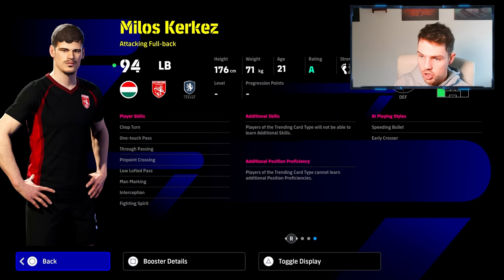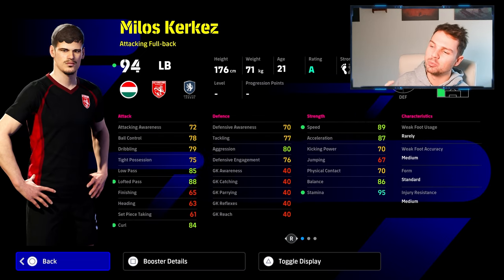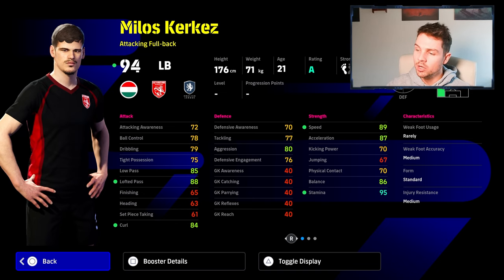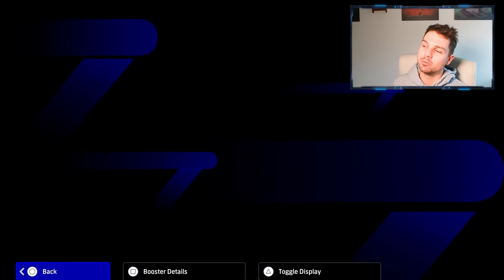He's going to have crossing plus 3. Fairly okay player skills, but I think this is a bit of a disappointment. His speed and acceleration are going to go to the 90 zone, and his balance and stamina are going to be where they need to be as well. Passing is okay. Defensively he's not going to be that good, but he is an attacking fullback. I don't think this was the best choice for a booster in this pack, to be honest with you.